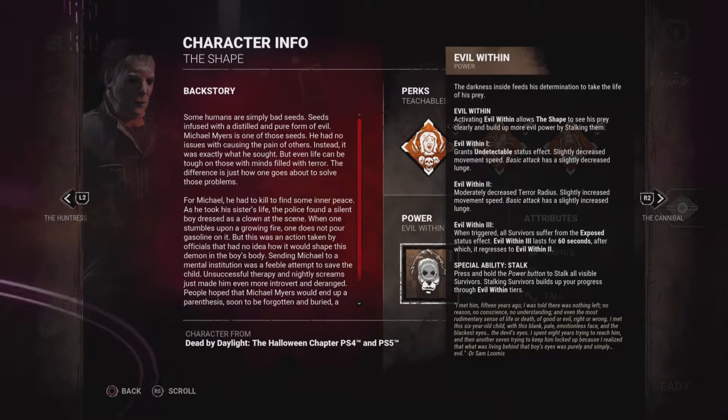After Tier 3 expires, it regresses to Evil Within 2. His special ability is Stalk — you just need to hold L2 on PS5, M2 on PC, or L2 on Xbox. That's how you stalk survivors and get more Evil Within tiers.